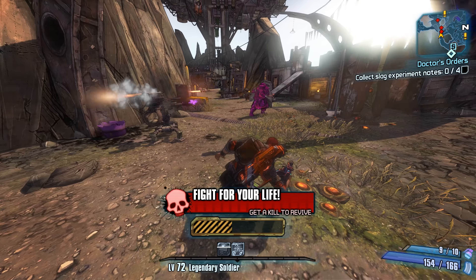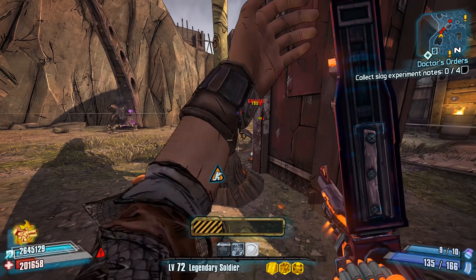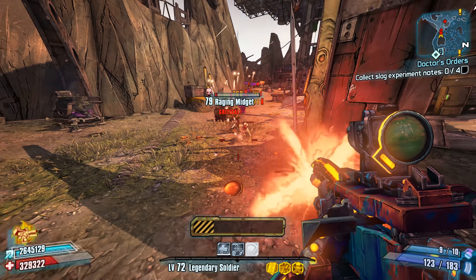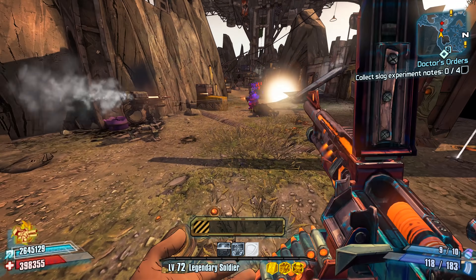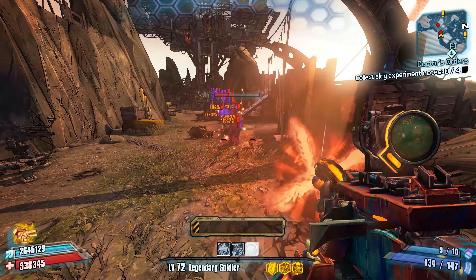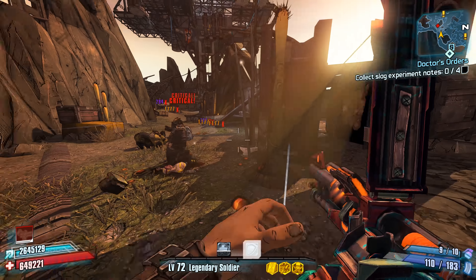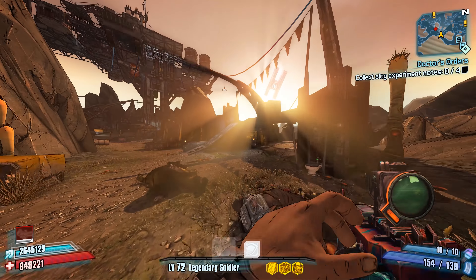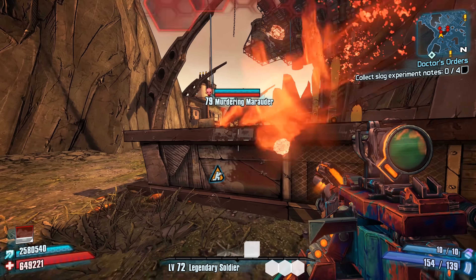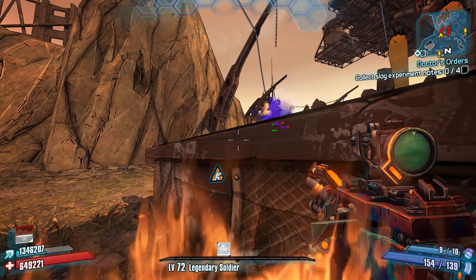The problem is hitting enemies with the ricocheted bullets. Due to the Madhouse's wobbly projectile pattern, it's actually more difficult to get both the initial and ricochet projectiles to hit your intended targets. Though, if this weapon were ever to return in a future game, that could probably be fixed by giving the projectiles a certain percentage chance to always hit — sort of like Gaige's Close Enough skill. If you want a Madhouse, it drops from an NPC named Mad Dog in Lynchwood.